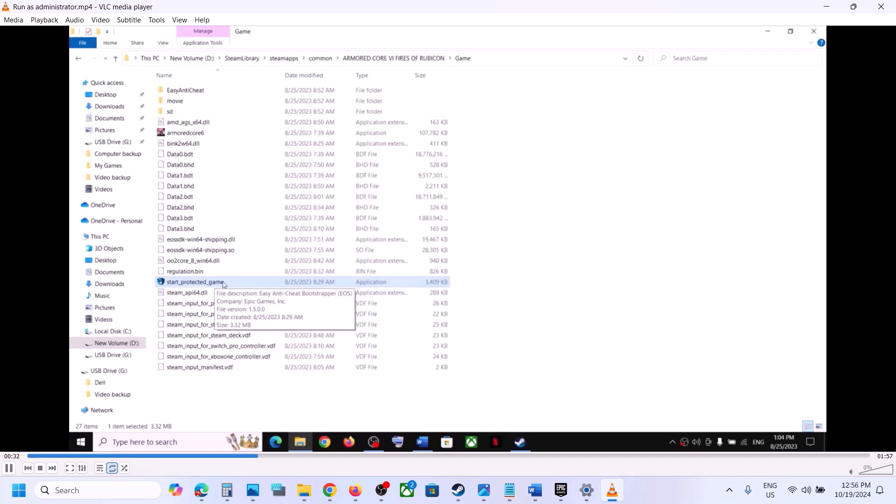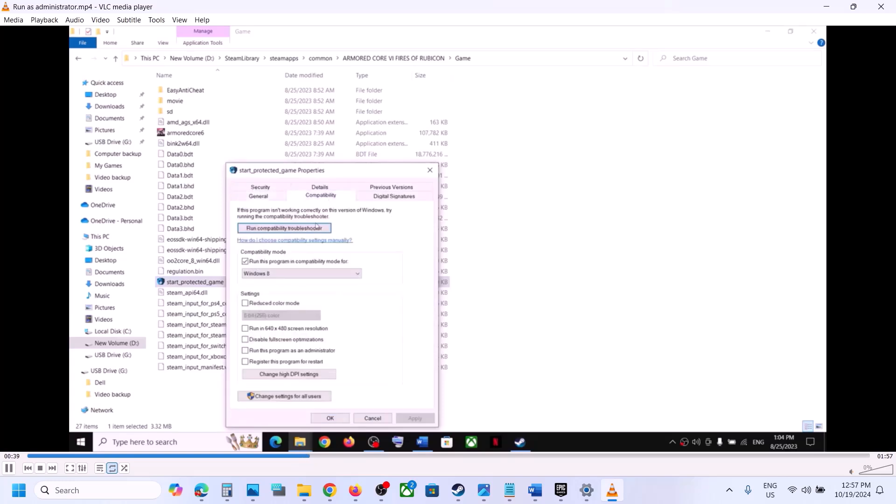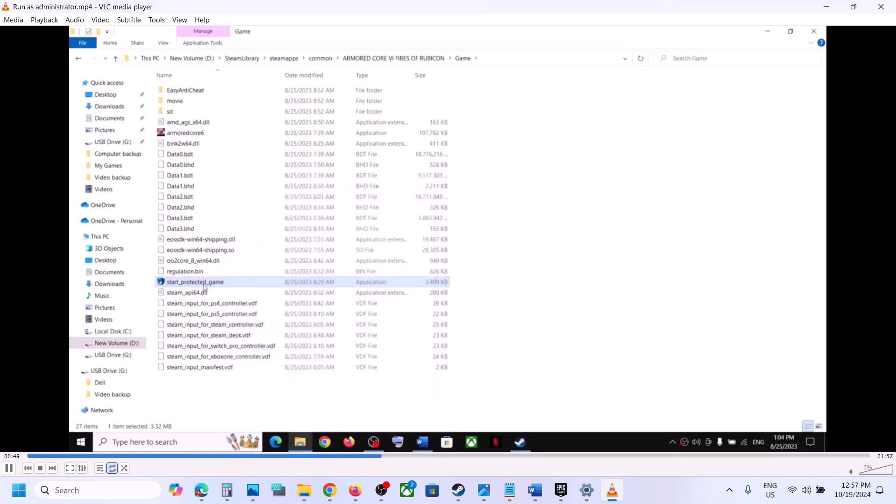If still not working, right-click on 'Start Protected Game' again, go to Properties, and go to the Compatibility tab. This time select Windows 7, and also check the box that says 'Run this program as an administrator.' Hit Apply, click OK, then double-click to launch the game and check.